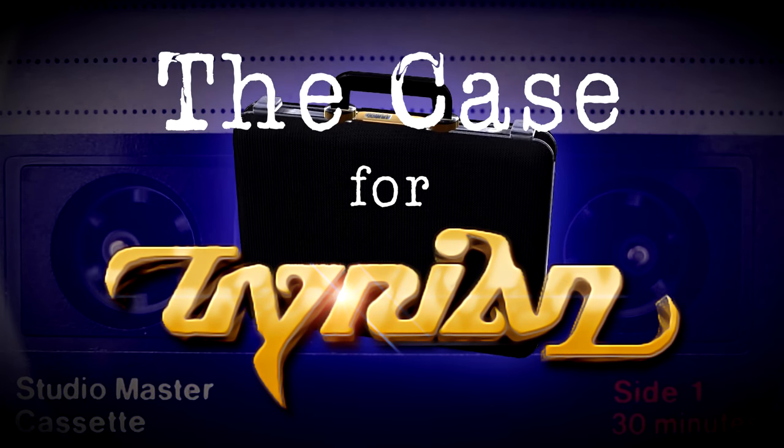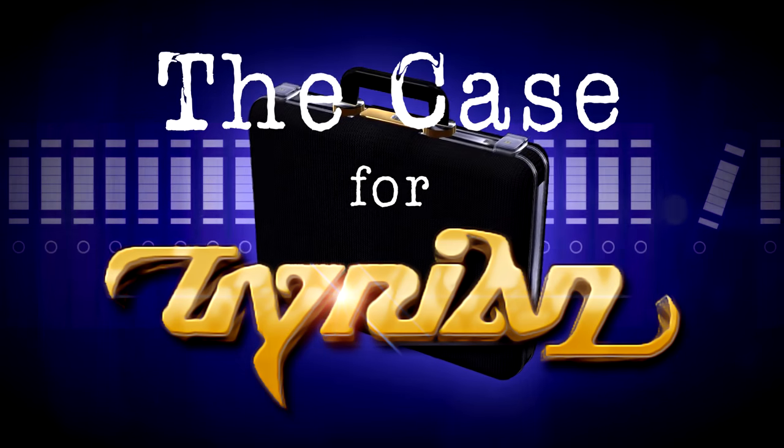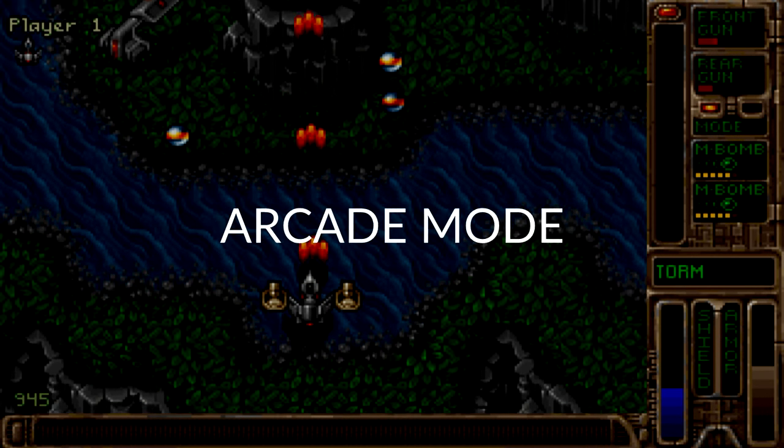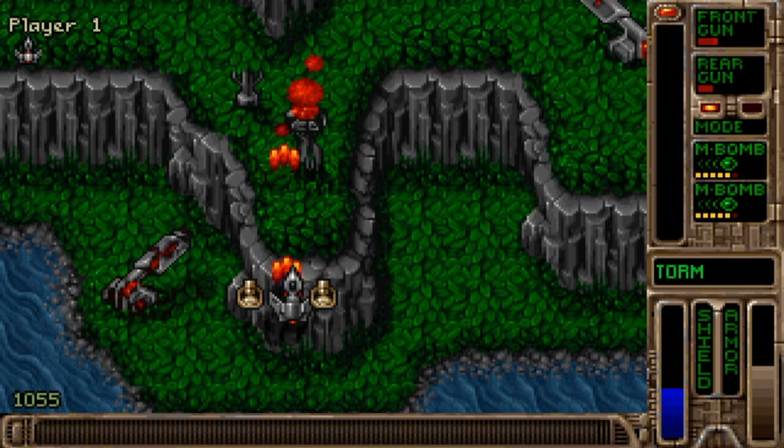Tyrian is a 1995 scrolling shooter made by Eclipse Software for Epic Megagames. At first glance, it looks just like any other top-down shooter of the era, featuring a wide selection of guns and enemy types across many different levels, maps, and worlds. As you get deeper into the game, however, you'll begin to see what makes Tyrian so special.